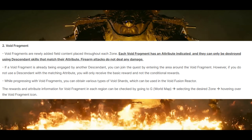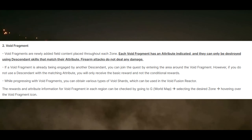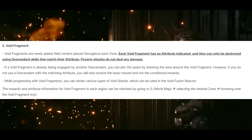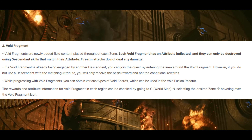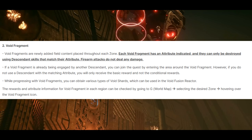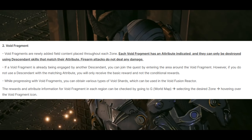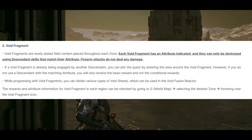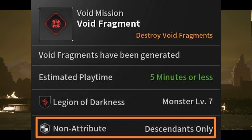Next up are void fragments. Void fragments are newly added field content placed throughout each zone. Each void fragment has an attribute indicated, and they can only be destroyed using descendant skills that match their attributes — firearm attacks do not deal any damage. If a void fragment is already being engaged by another descendant, you can join the quest by entering the arena around the void fragment. However, if you do not use the descendant with the matching attributes, you will only receive the basic reward and not the conditional reward. The reward and attribute information for void fragments in each region can be checked by going to G, the world map, selecting the desired zone, and hovering over the void fragments icon.